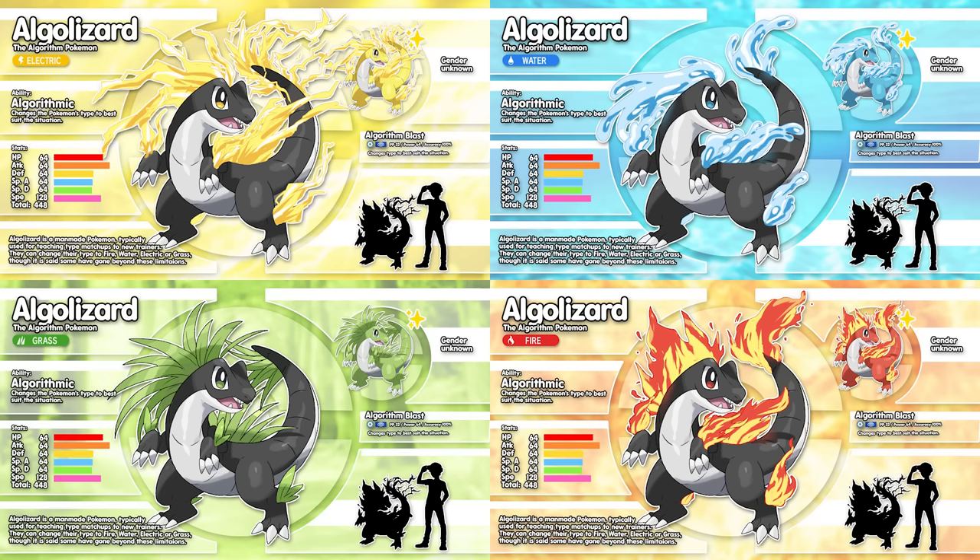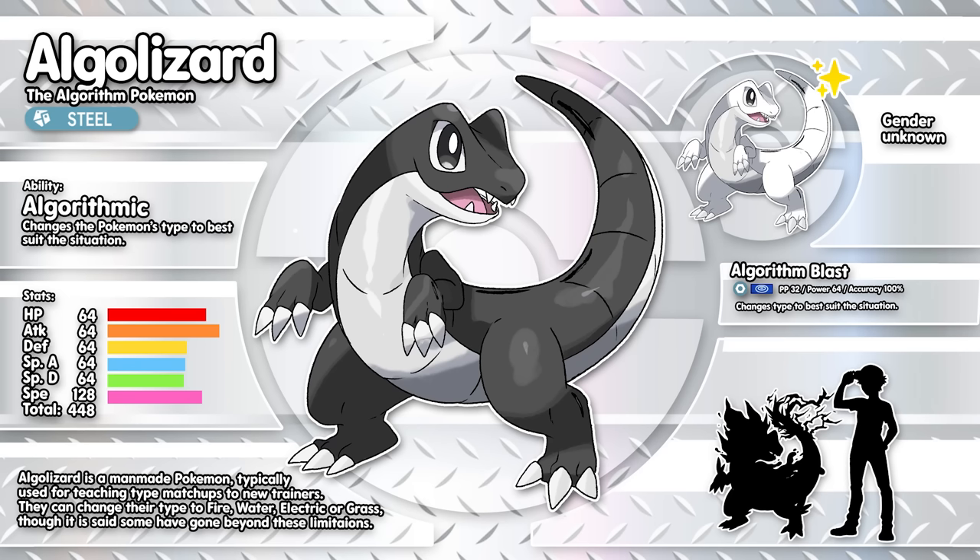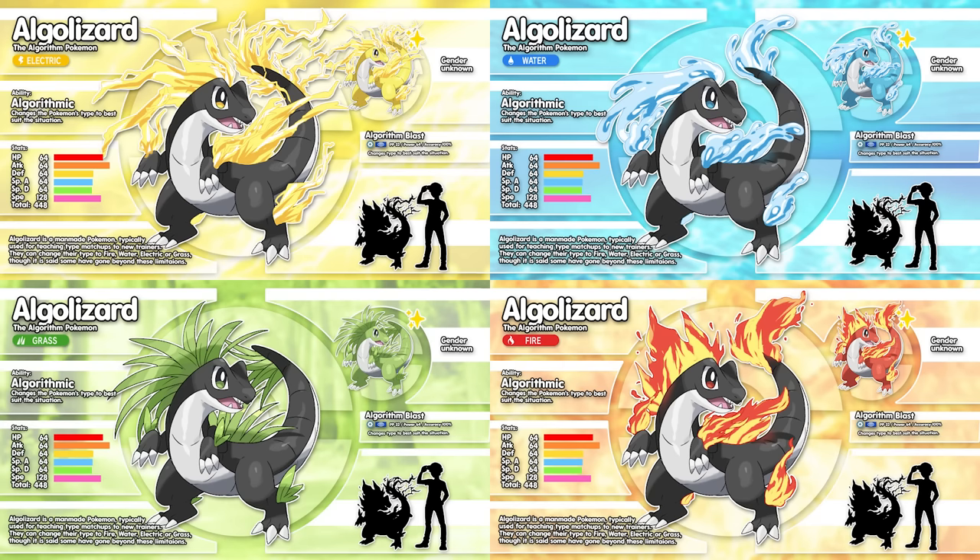I told you he was going to do like 20 things — this is like six in one. I expected him to do every type, not gonna lie. It says it is said that some have been known to go above these limitations — but I ain't drawing that. I love the subtle detail of how the lower shine on the eye changes color with each type form as well.